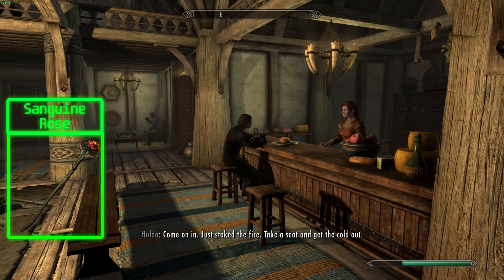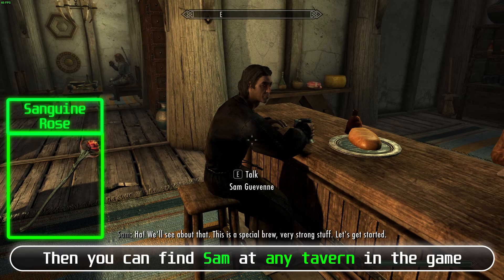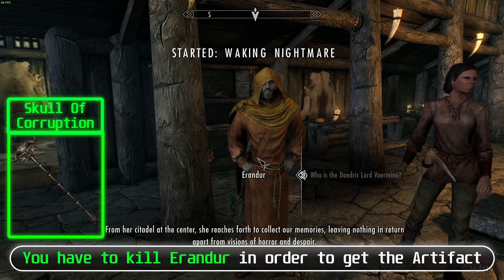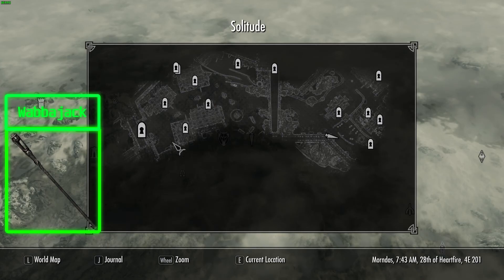Sanguine Rose: Reach level 14, then find Sam at any tavern in the game. Talk with Sam, agree to a drinking contest, and continue. Skull of Corruption: Go to the Windpeak Inn at Dawnstar, talk with Erandur, and agree to help him. At the end of the quest, you have to kill Erandur in order to get the artifact — if you spare him, it will be impossible to get the artifact. Wabbajack: Go to Solitude, find Dervenin, and help him, then continue.